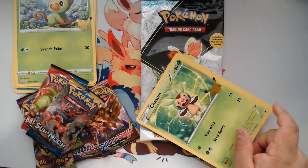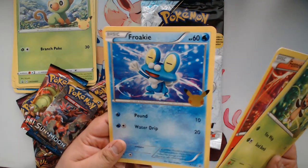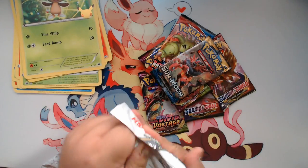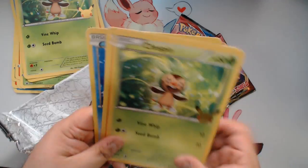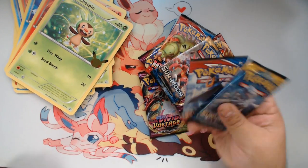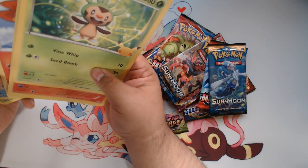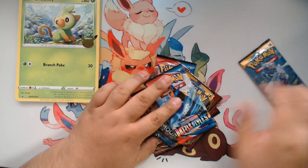We have a chest pin, Fennekin, and a Froakie. It's interesting because they use CG pictures on these, whereas the other ones were hand-drawn - an interesting choice. It's kind of like the McDonald's Pokemon 25 years anniversary thing, with all the starters for 2021. We get another Battle Styles and Sun and Moon, and we're putting Grookey as our good luck guy for the pack.